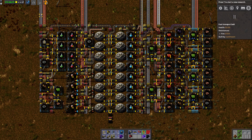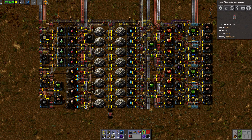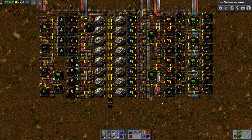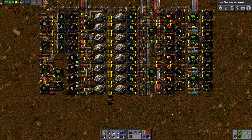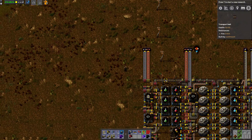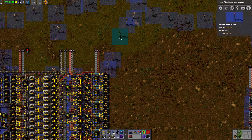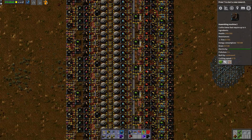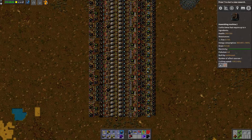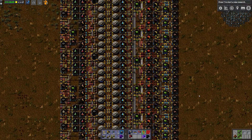The inputs all come from the top and they go straight down. The nice thing about this is the whole thing is extendable. You could just make a copy of this and put it down here, and just like that you have twice the output of blue, red and green science. An example of that is right here. Taking that to the extreme, this thing is six times as long, and it should be more than enough for all your science needs in the game.